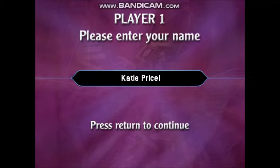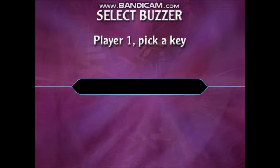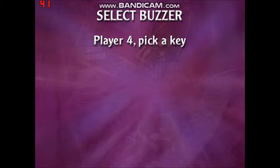Okie dokie, player one you first. That's fine, and now player two. Excellent, then it's player three. Thanks, and finally player four. Excellent! Right, time to play Fastest Finger First. Each of you needs to pick a key on the keyboard to use as your personal buzzer. So player one, pick a key. Player two, pick a key. Player three, your turn, pick a key please. And finally player four, pick a key. Okay, let's play Fastest Finger First.